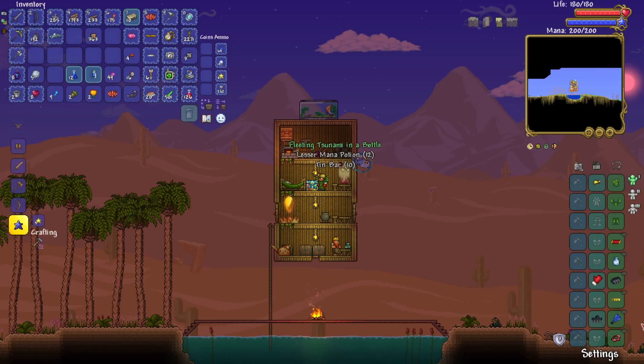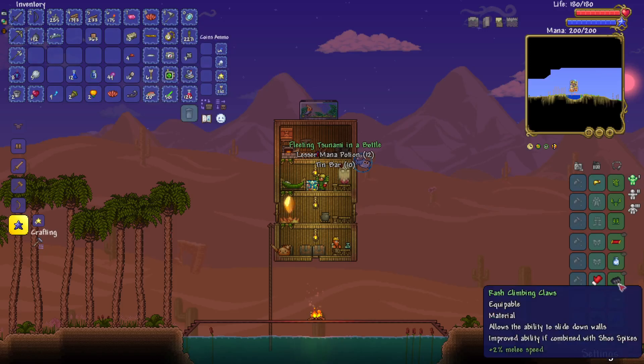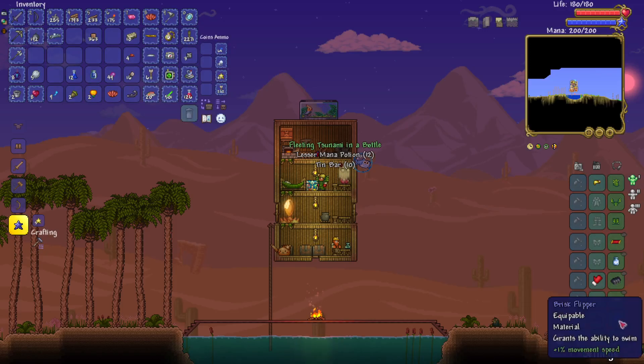Tsunami in a bottle — tsunami in a bottle is very good. It's better than the flippers, but I still want to hold on to the flippers in case I ever need to go underwater.